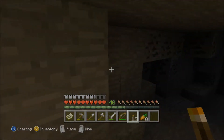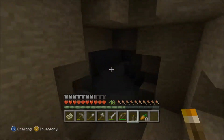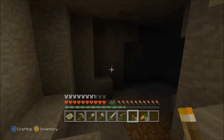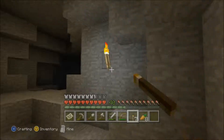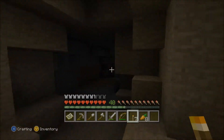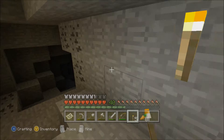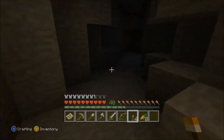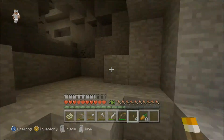I gathered up some coal and iron on my way back because I still needed a spore. I dug up into this cave and it led me into the stronghold somewhere around here. I just gotta keep going down. I may have went the wrong way — I'm gonna keep those torches there.